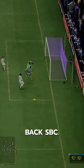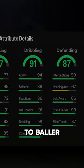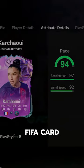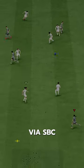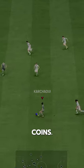EA really dropped another insane left-back SBC. Welcome to Baller or Bust, where we test FIFA cards so you don't have to. We've got FUT Birthday Karchawi, acquired via SBC for 620,000 coins.